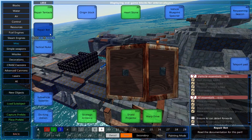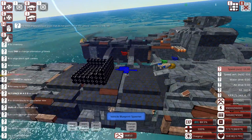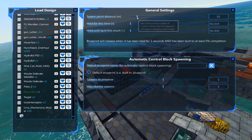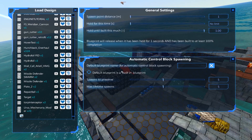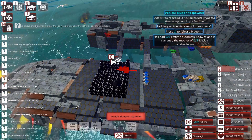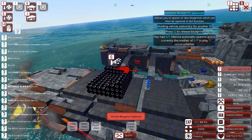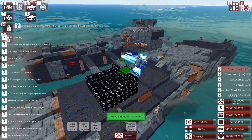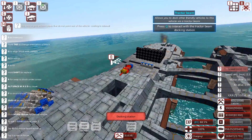Try again. I need a vehicle blueprint spawner. Hold until 100% complete and load it in. Come on, load. Right, there we go — sort of worked eventually. Let it glitch through everything. Build like that. Stop moving away so quickly. There we go.